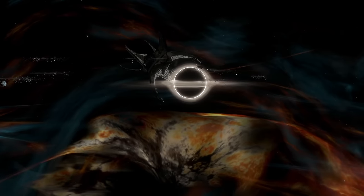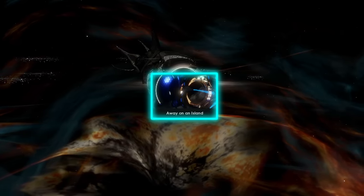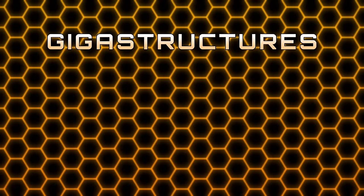Besides that, you can also start in a cohesive cluster with a ruined E-Hoff Alpha using the Away on an Island origin. Having mentioned all mega structures, we're gonna dive into giga structures.